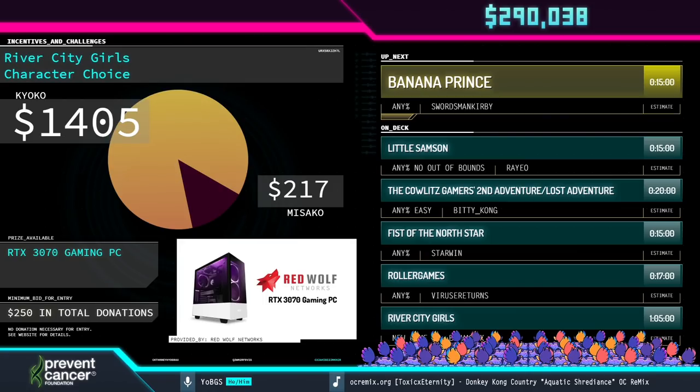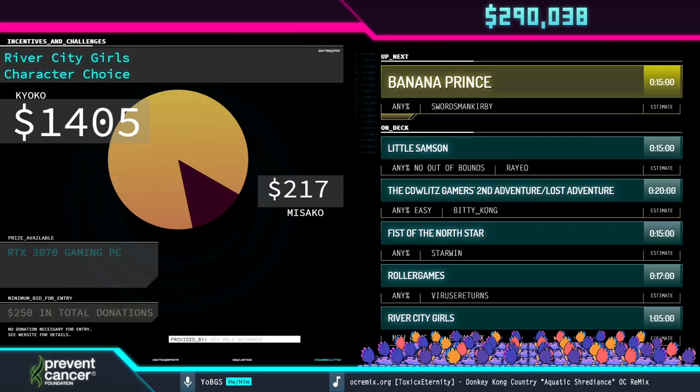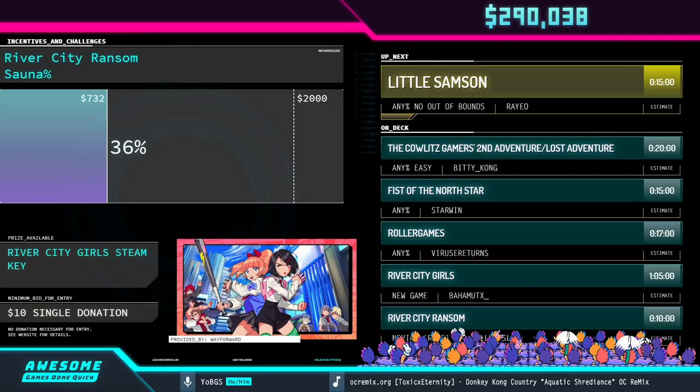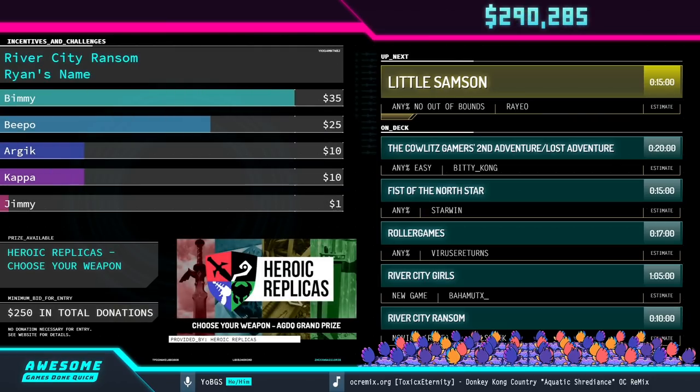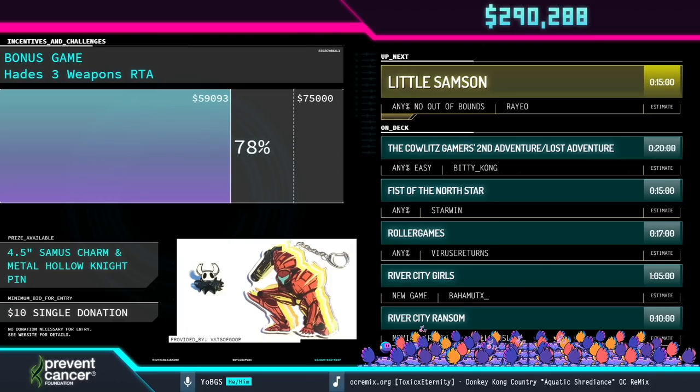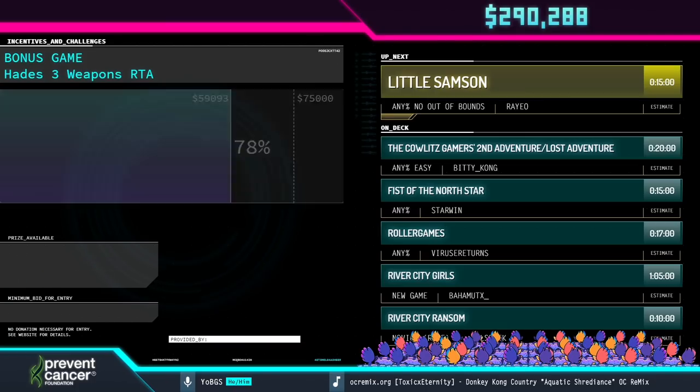Thank you very much Swordsman Kirby for that amazing run of Banana Prince. Welcome back everyone to Awesome Games Done Quick 2021 Online, powered by Twitch. We're getting ready for Little Samson with Rayo coming up in just a few minutes. First, we want to talk about some incredible generosity during Swordsman Kirby's run — including a $500 donation from Delta saying long-time watcher, first-time donator. Sadly, my grandfather just passed away from cancer this morning; however, I felt it was only right to send what he left behind to help the fight against cancer. Thank you so much Delta for that $500 contribution to the Prevent Cancer Foundation.